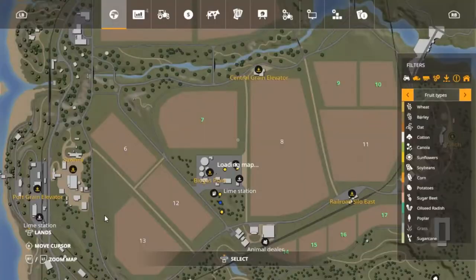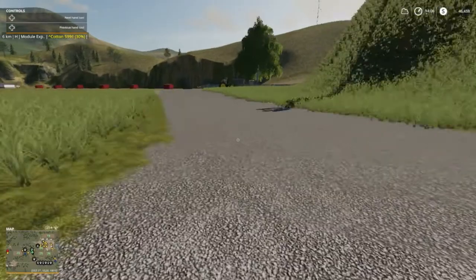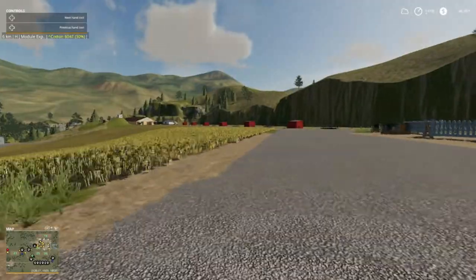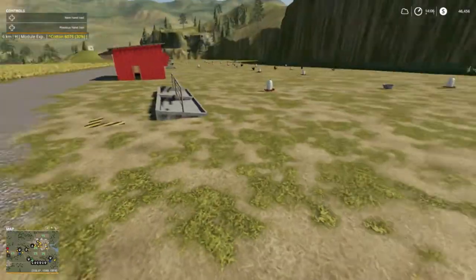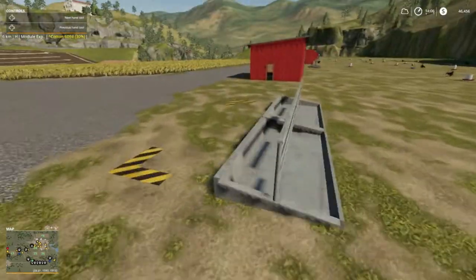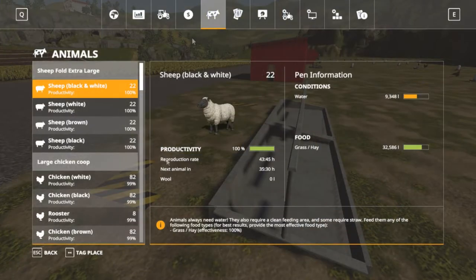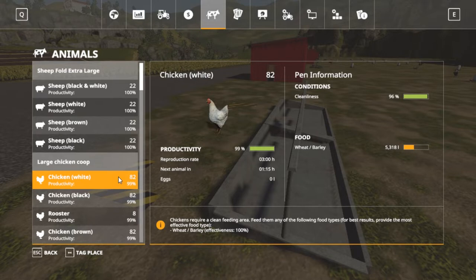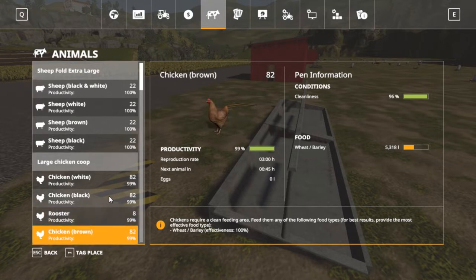You see those red boxes over there — there's six of them. Do y'all know what those are? They're chickens, folks. Going to animals — we got 22 sheep of each color. In 35 hours we'll get four sheep. Our chickens are doing pretty good. In about 115 minutes and 45 minutes we'll get three more chickens.